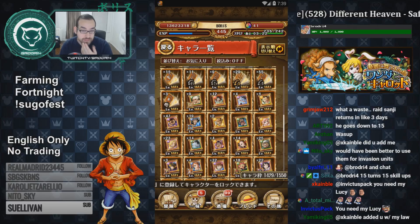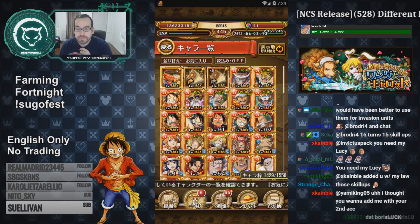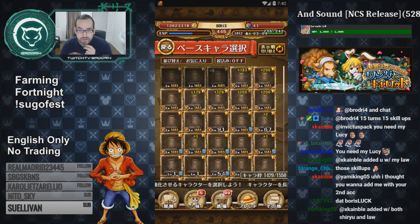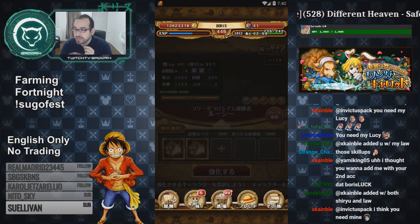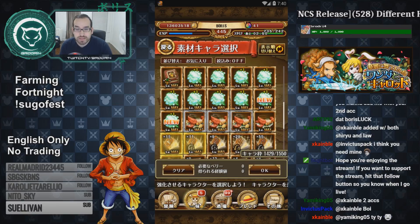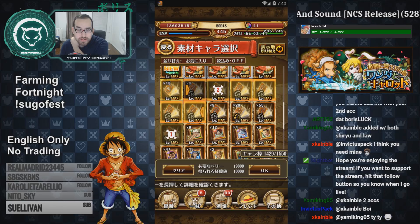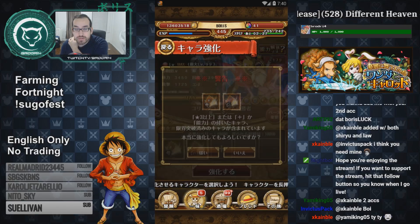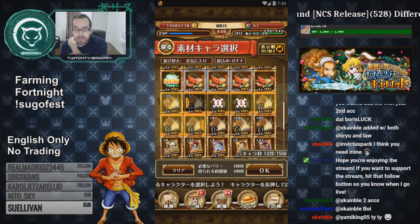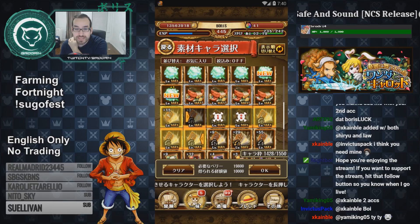That's it for all the characters on that list. We still have 55 books left — that's crazy. Now it's time for the legends. We're going to start with Legend Lucy because he only needs two more skill-ups. We'll feed him two fighter books — hey, we just got two out of two! Can we get two out of two again? We're going to use the six-star books. Oh, nothing — rip. Zero out of eight on him. I spent all my luck on Sanji and now we're just getting destroyed.